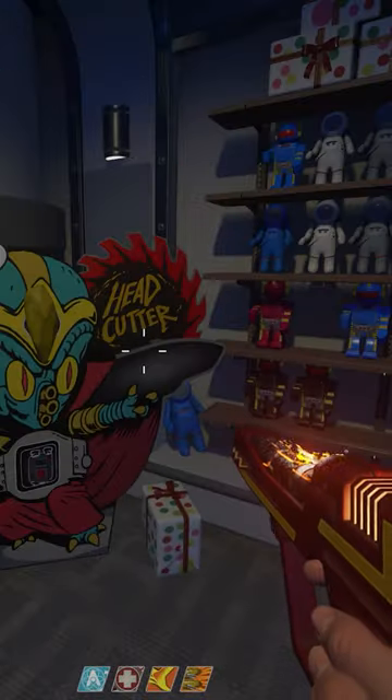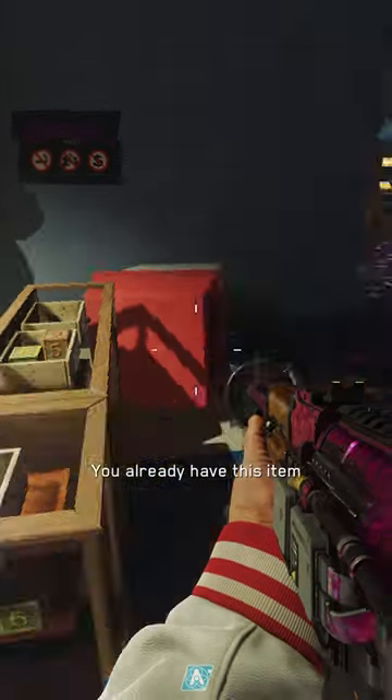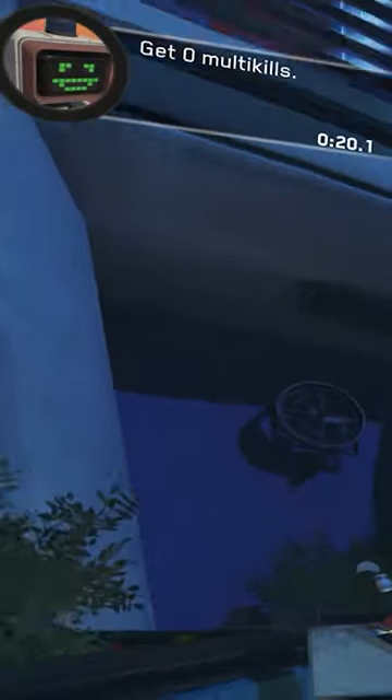Here's how to get the Head Cutter on the Infinite Warfare Zombies map Zombies in Spaceland. The Head Cutter causes the zombies' heads to explode and can be crafted with parts found in and around Polar Peak. You'll need tickets to buy the cryo grenades and golden teeth from the Astrocade, as well as an arcane core from the vendor carts around the map. Tickets are easily collected by doing Neil's challenges or playing skee-ball and basketball.